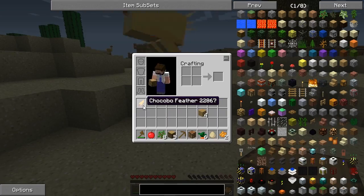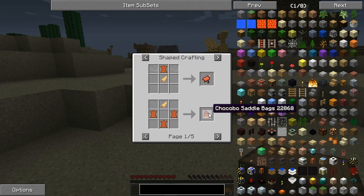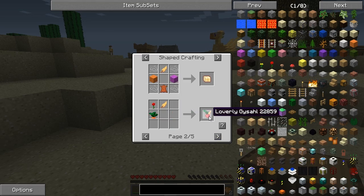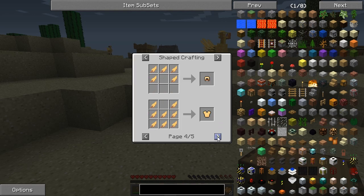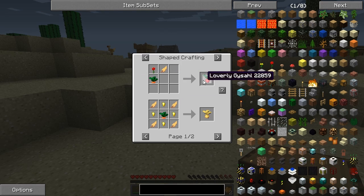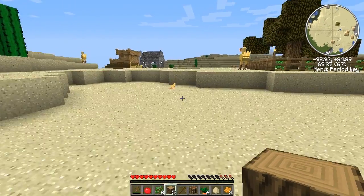These are chocobos. With the chocobo feathers, you use them to make chocobo saddles — with string, a lever, and a chocobo feather. There are also saddle bags, pack bags, and various gysahl-based items like Lovely Gysahls, Golden Gysahls, Chibi Gysahls, and chocobo cake. The uses for gysahl greens include all of those Lovely Gysahls and Golden Gysahls.